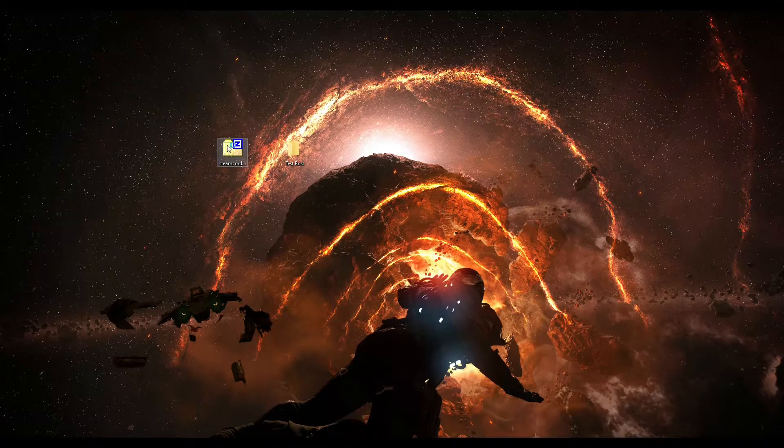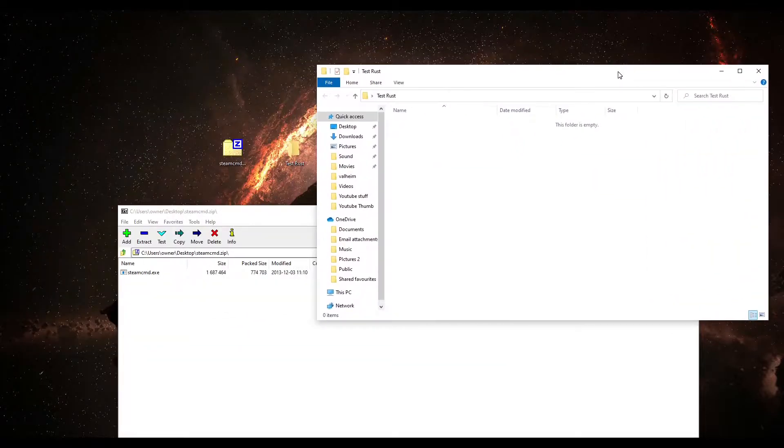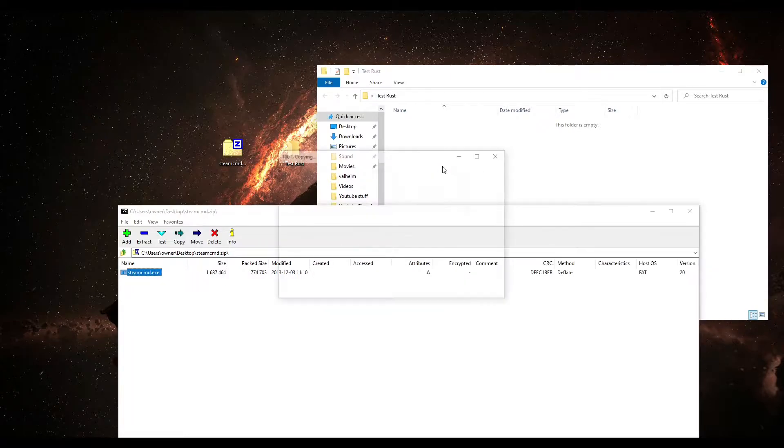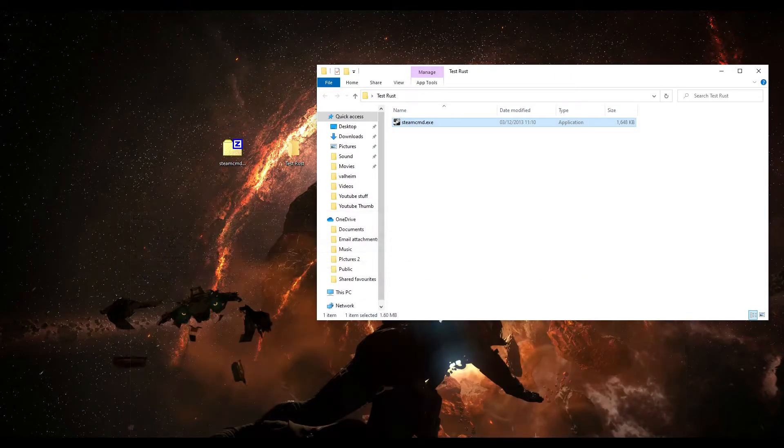Create a folder on your desktop — call it something like 'Rust Server' or your name and 'Rust Server' so it's easily recognizable. Open your zip file, open your server folder, and drag SteamCMD into it. With 7-Zip you can just click and drag without extracting. Once that's done we don't need the zip file anymore.